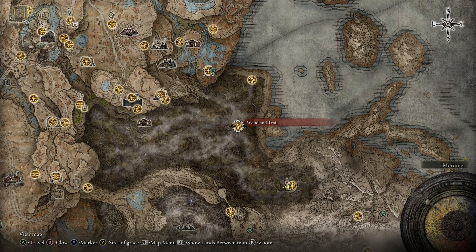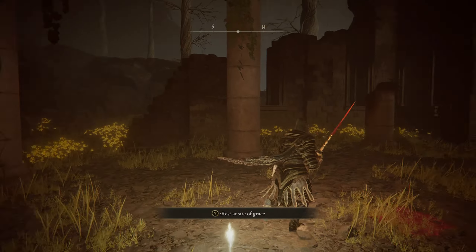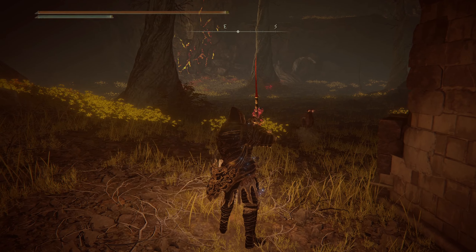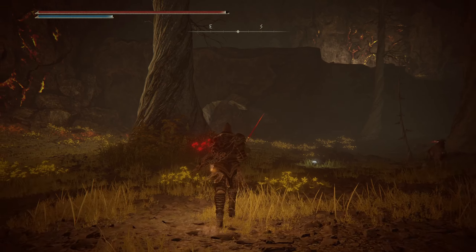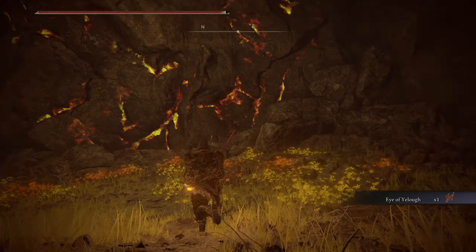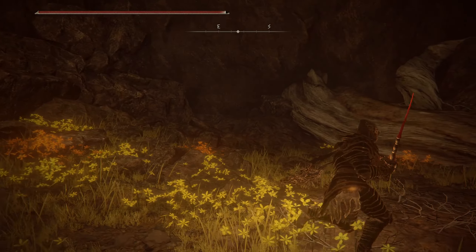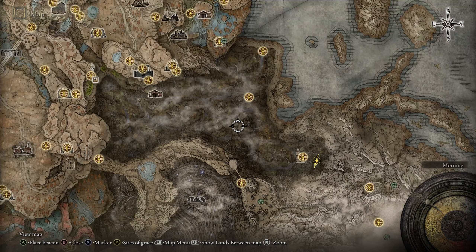Going back to Woodland Trail to explore properly so we don't miss anything. Checking the back of the area — a message said 'once you're seen you cannot be unseen,' so I'm not sure what that refers to. Looking at the walls up close: it is definitely frenzy going through the rocks, which makes lore sense because the fingers are right next to this area on the map.